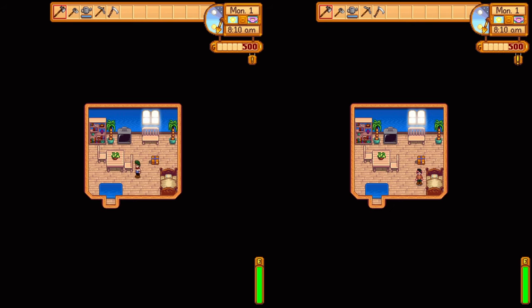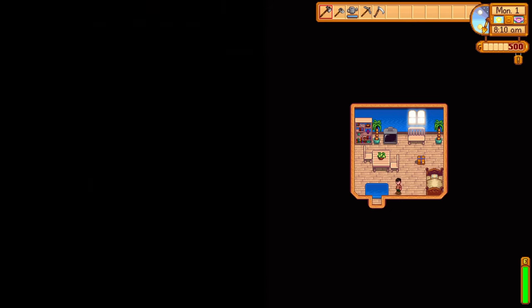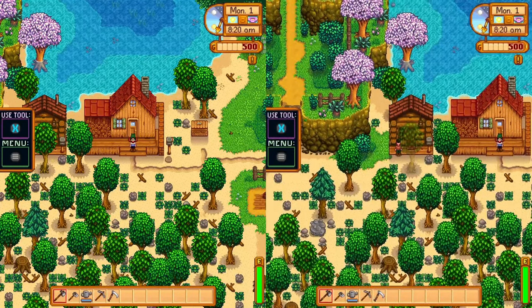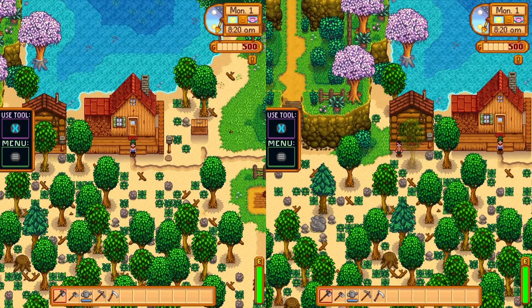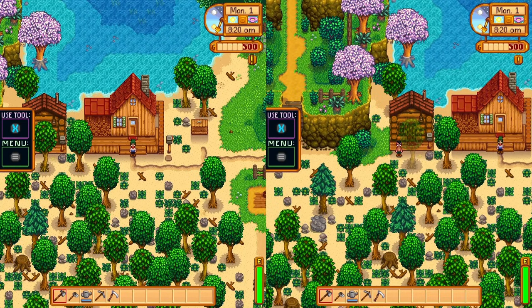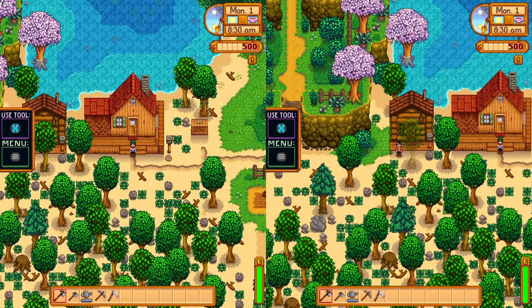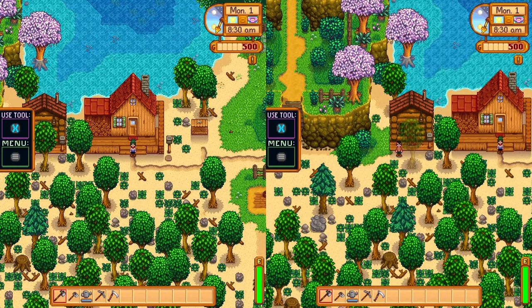So now the game's running, you can just go ahead and start your Stardew Valley game. Let's run both characters outside of the house — you can see player two gets the little cabin, player one gets the big house. And that's pretty much all there is to it. I hope this video helped you guys out in getting co-op set up in Stardew Valley. Thanks for watching, I've been Fantastic, and I will see you guys in my future video content.